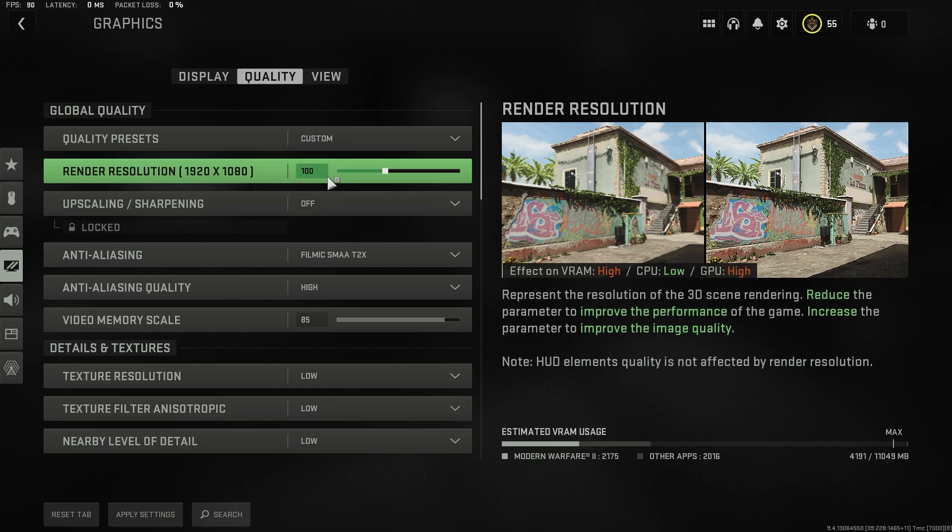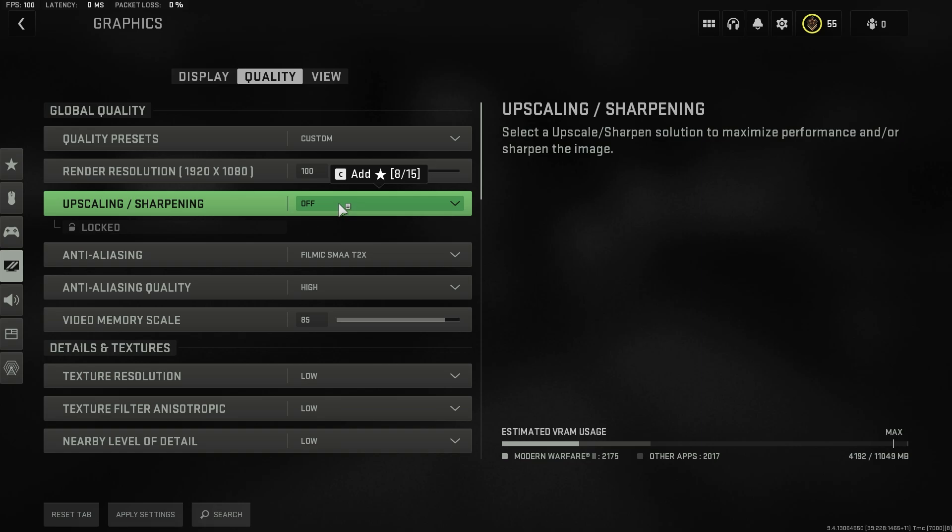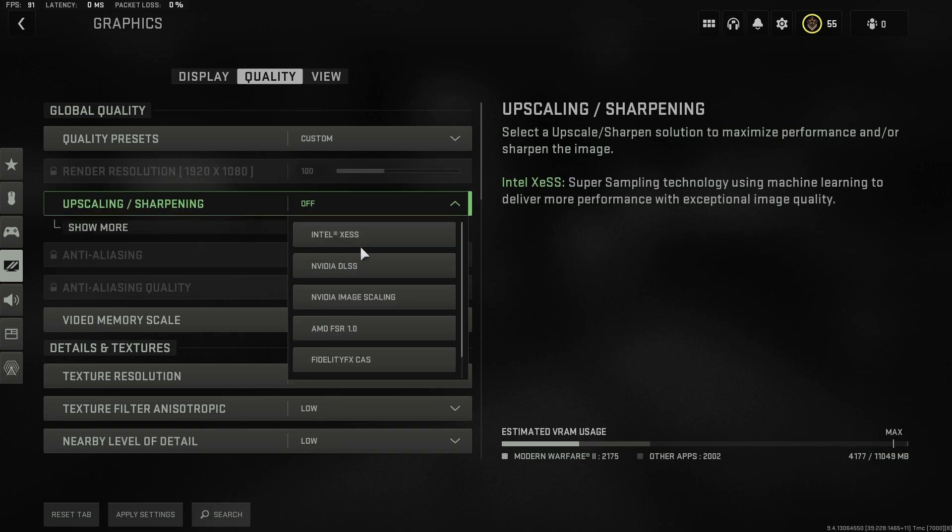Obviously if you have a higher monitor resolution you can drag this to whatever your resolution is, but I use a 1080 monitor so I'm going to do that. Then we simply go back to the upscaling and sharpening and we can turn that back on if we did want to.